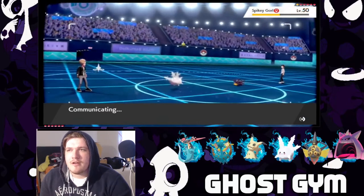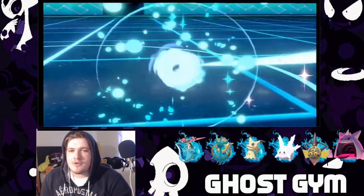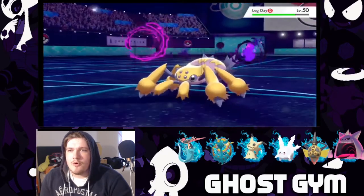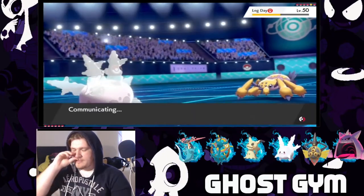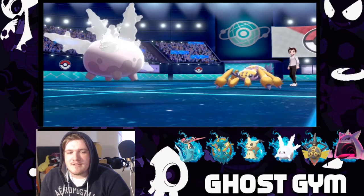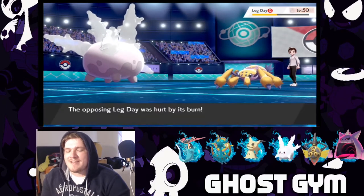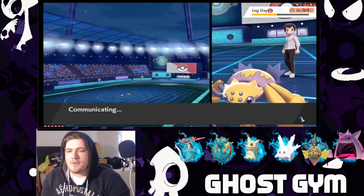Corsola is still in a good spot — I can will-o-wisp everything. He withdrew spiky girl. I expect Galvantula coming in — leg day's coming in on Galvantula. That hurt pretty bad, knew it would. We're just gonna will-o-wisp. What's he gonna do — sticky webs slow me down. Yep, figured. We're gonna will-o-wisp everything. Now spiky girl — leg day dies to a hex.